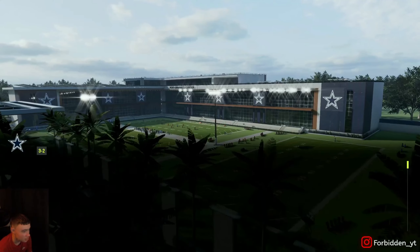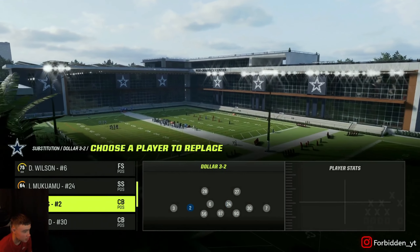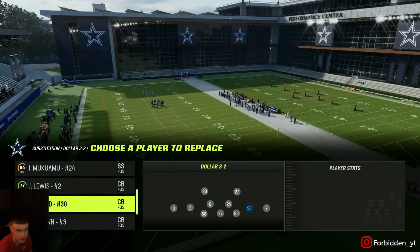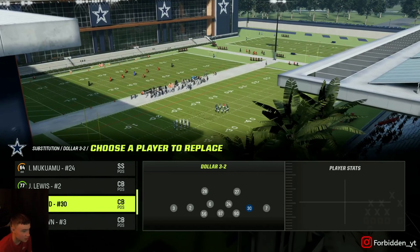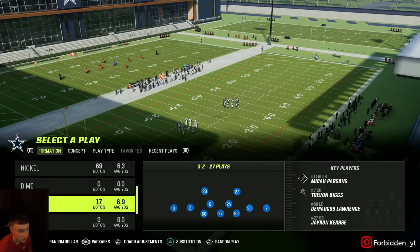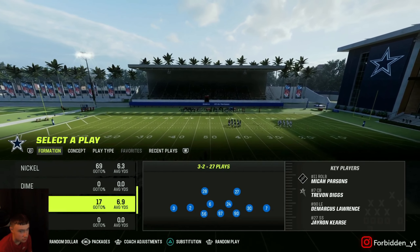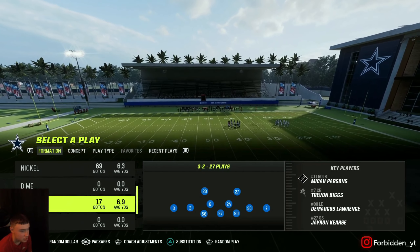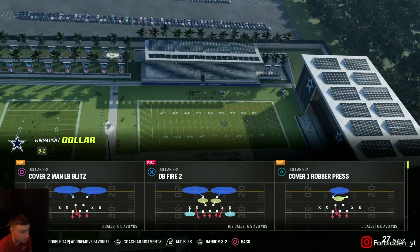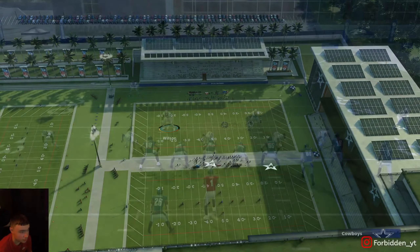You don't need anything special for this blitz — maybe some cornerbacks with some good speed in your two slot spots. Right here I got Jordan Lewis, who isn't even that fast, and I think it's Darius Bland — D. Bland, I forgot his first name. But hey, just need corners with a little bit of speed in the slot. If you're playing Ultimate Team, there's a bunch of cheap speedy corners out there you can go get.